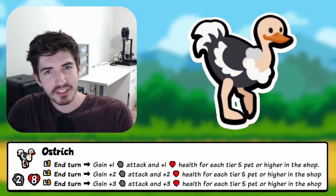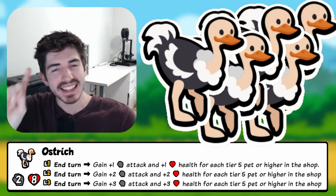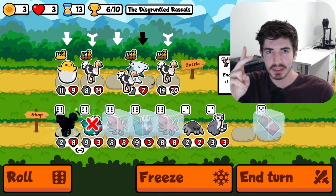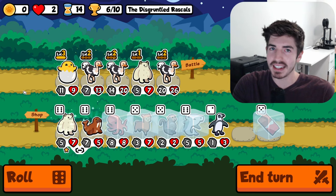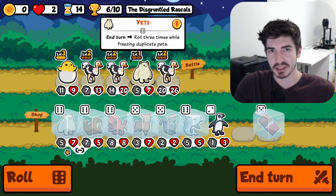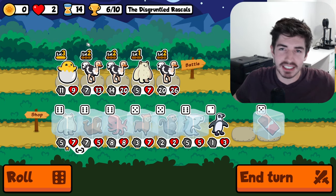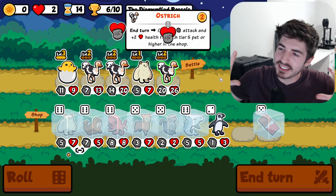We're back playing some customs and we're going for an ostrich team — not just a few ostriches, we're going full send: five ostriches. The key to this build is whenever you level up a pet you get two options in the shop. You can pick one and the other goes away, or you can freeze both and have up to nine frozen pets in the shop, all tier five or six. With a level three ostrich that's 27 in scaling in a single turn. You're really only going to get level two ostriches for the most part, but just imagine how good that's going to be.